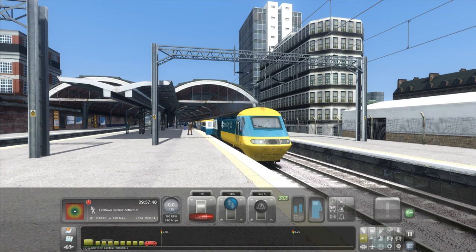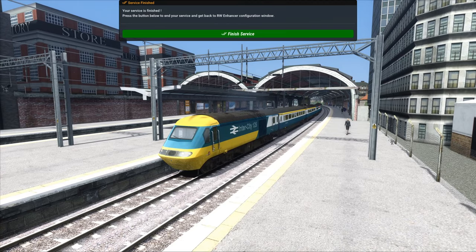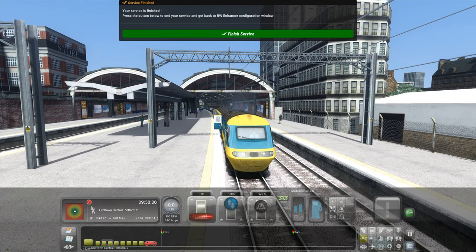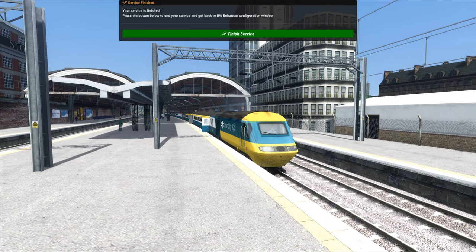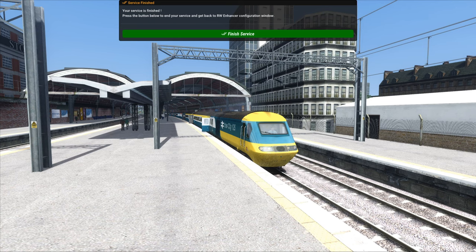There we go — that was the Braeburn Direct scenario on the Mirko Island map. I'll leave a link to the map, the scenario, and this HST enhancement pack by Armstrong Powerhouse. They're all worth getting in my opinion. Now it looks like this scenario won't finish for a very long time because we're about 20 minutes early, so I'm just going to finish here. But if you want to see more Train Sim, click the video on screen right now — it's where I look at a branch line route around Swindon. If you want to support the channel, why not get a channel membership? Thank you very much to my ultra sim fan Omar Amanda. You can find out more about channel memberships by clicking the join button below, and I will see you soon for some more simulator adventures.